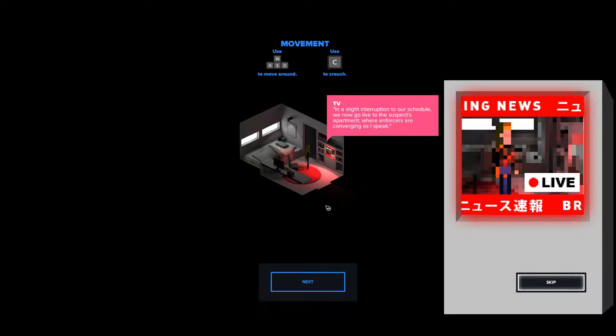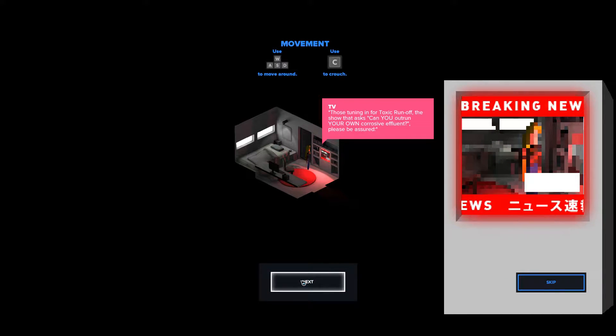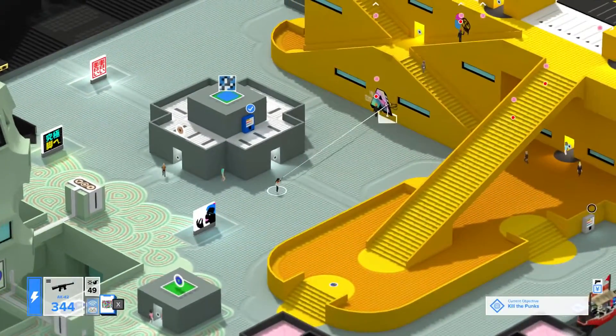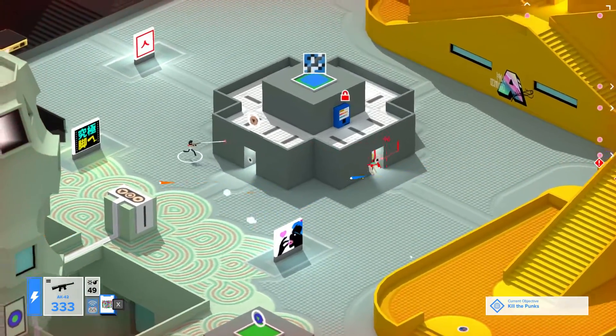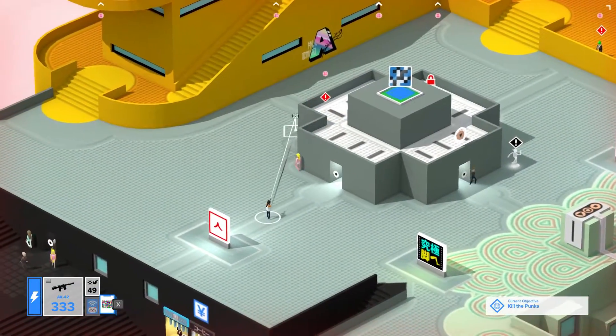The game starts with you waking up in your apartment only to find out that you've been framed for a murder you did not commit, which sets you on a journey to find out exactly what happened. You're taken through a brief tutorial which explains some of the shooting mechanics, the stealth mechanics, and how you go about navigating through the world. And it's not long before you're assassinating targets, taking out gangs, and just generally causing chaos in the open world.